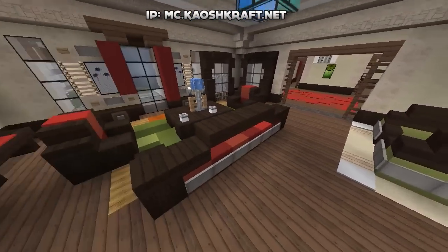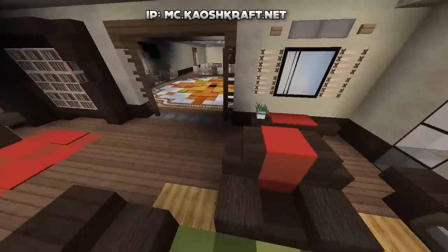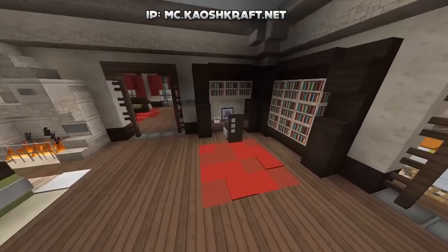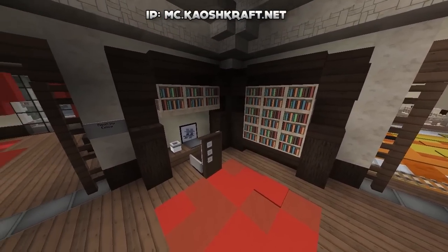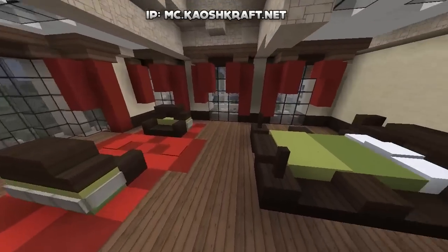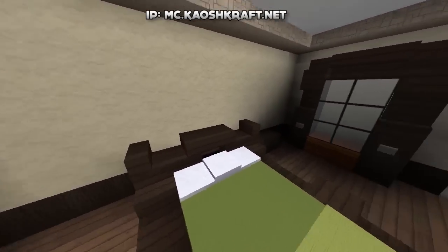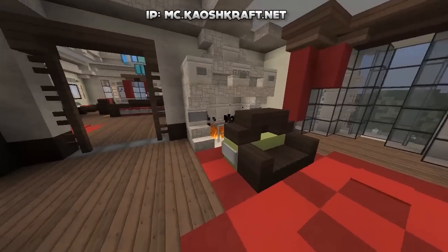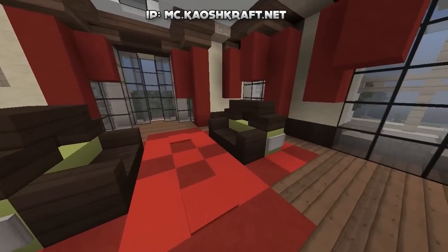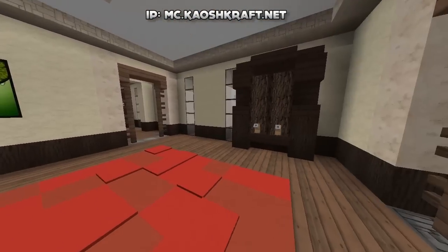The second half has a similar lounge design to the one downstairs — same centerpiece, same couch designs but different colors — with a little desk area in the corner, bookshelves, and a nice fireplace. Going in here this is our third bedroom: a simpler design, not a big four poster bed, cut off at the top with display cabinets, fireplaces, and little seating areas.